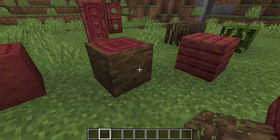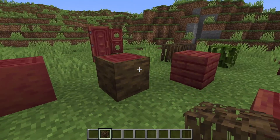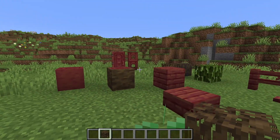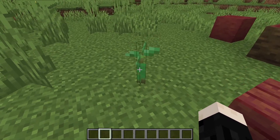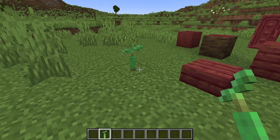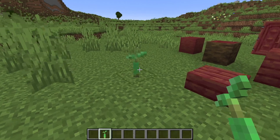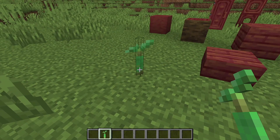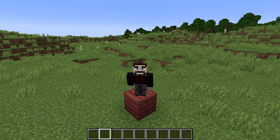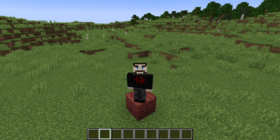The wood texture on the outside reminds me a little of jungle with its sideways-running bark rather than up and down, and of course you can do the stripped version. Instead of a sapling you get something called a mangrove propagule, which can be planted on land or underwater and will also hang from mangrove trees — this is how we'll grow them. They haven't added the mangrove swamp biome yet, so we can't grow these trees; we just have access to the blocks in the creative menu.